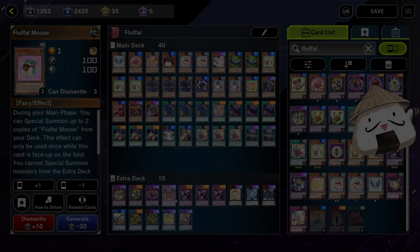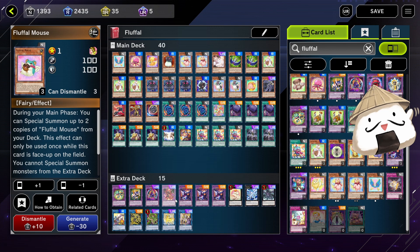We're back with another Master Duel video. Today I'll be showcasing the updated Fluffles Fright Fur deck for Ranked. You have seen me play this for the Fusion Festival. It's very, very good, very, very fast to grind gems because it had an OTK potential.